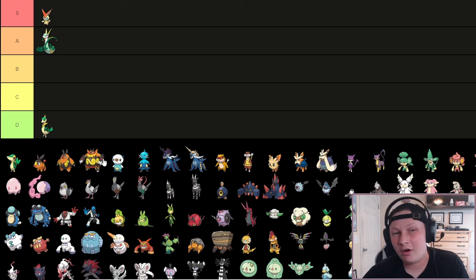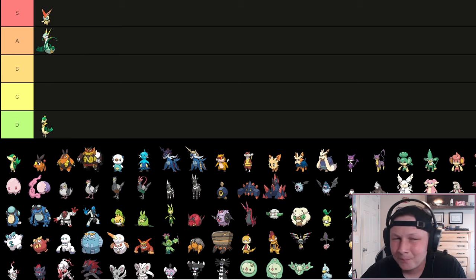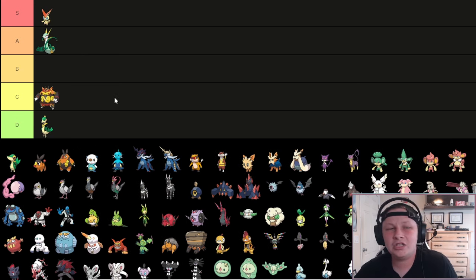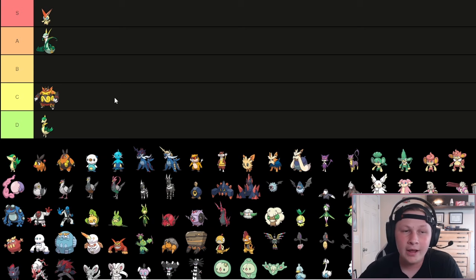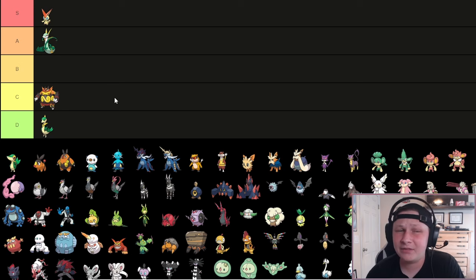Next up we have Emboar - really fun Pokemon. I feel like I saw it a lot in Generation 6, not so much in Gen 7 and 8. Gen 9 I've seen a little bit of hype for it, especially with low tier Tera, but I don't think I can justify putting it above C tier. The issue with Emboar is while it's very strong and a great wallbreaker, it's very slow and it's not the bulkiest thing. When it comes to Fire/Fighting alternatives, you have two better starters in both Blaziken and Infernape, which you're typically going to draft over if you're looking for that type combination.